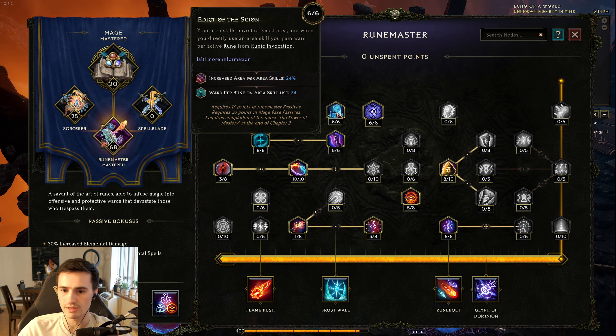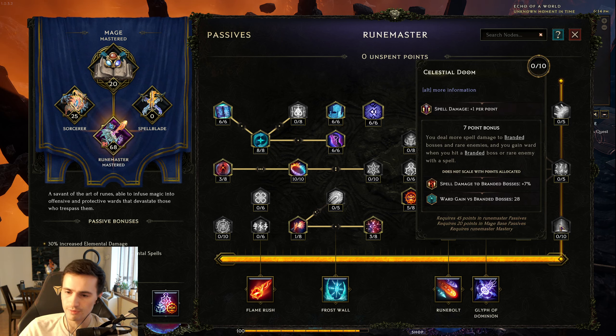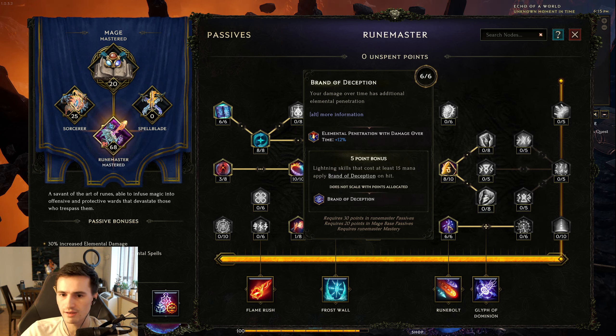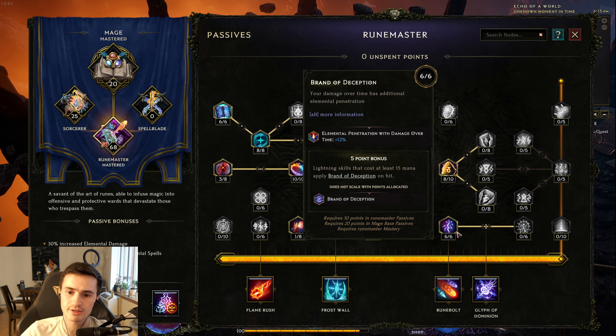That's a super strong node right here. Up here, you'll be specced into this node which can give you a whole bunch of ward on crit. Additionally, it gives you extra crit multiplier against bosses. And this node — this is really how you're getting all of your ward when you're fighting rares and bosses — because 28 ward on hit, and you are hitting a lot, generates an insane amount of ward. This is very important in conjunction with the node that applies a brand, allowing you to benefit from this when you're casting lightning skills.